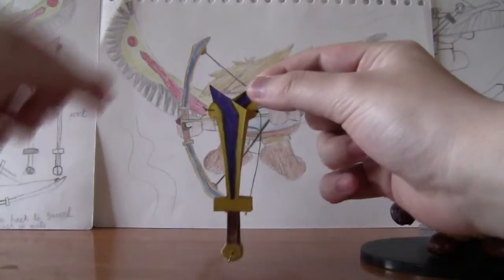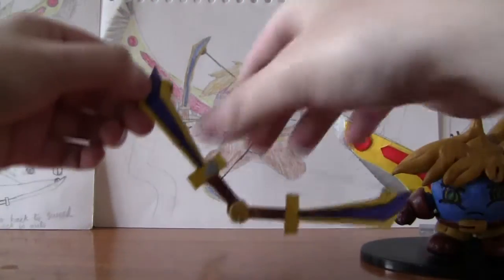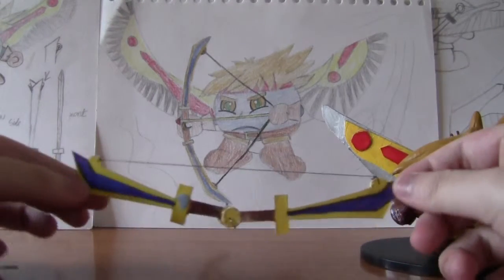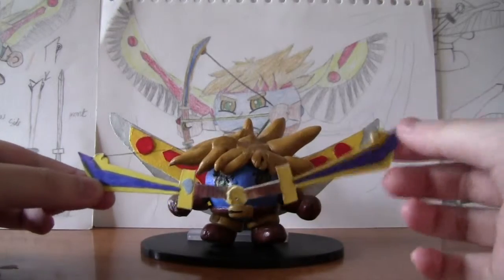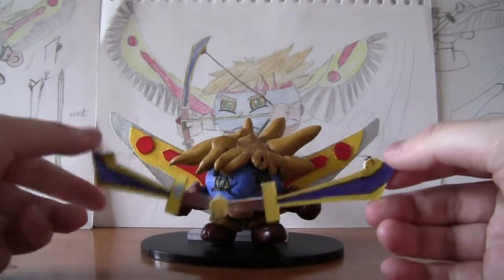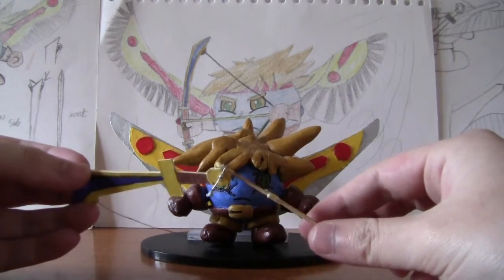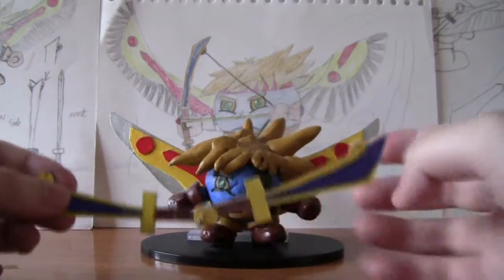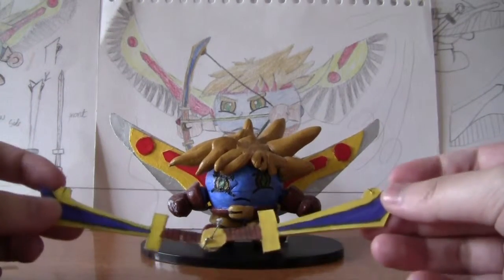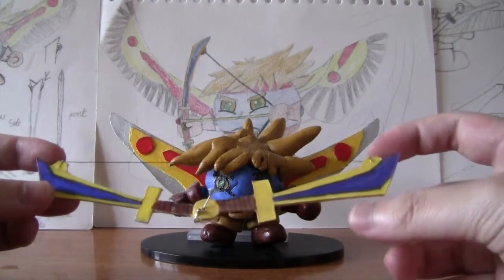This is the sword — this is when it transforms. Got a bit stuck there, okay. That is the bow and arrow form. Yes, the weapon is pretty fragile, but I actually quite like how it turned out. It is my very first model that actually has some kind of articulation to it.